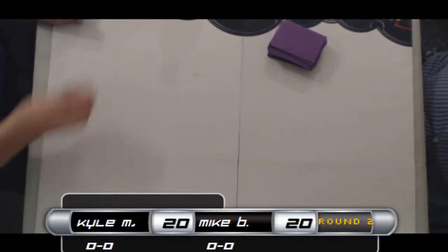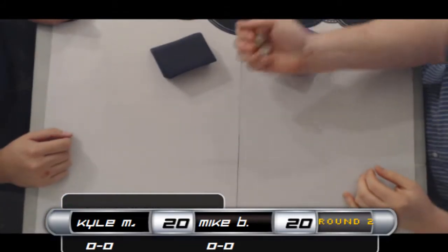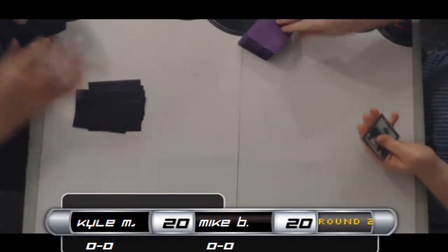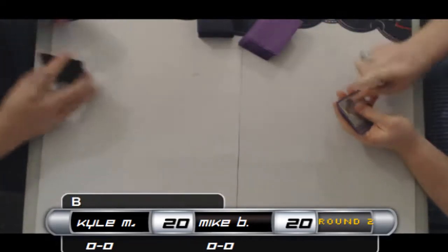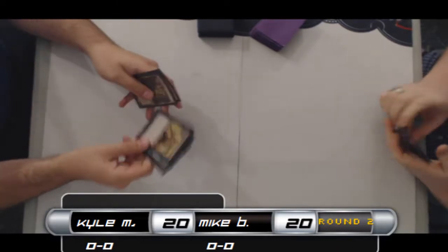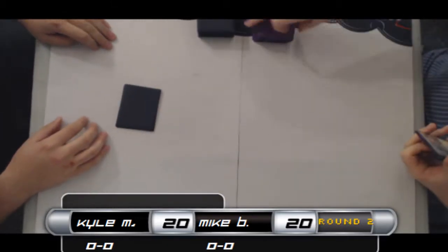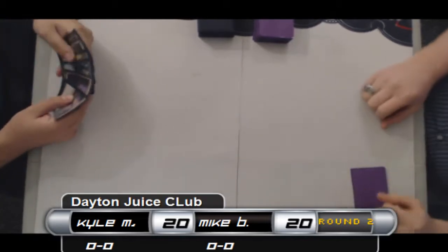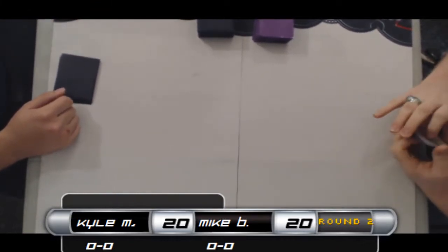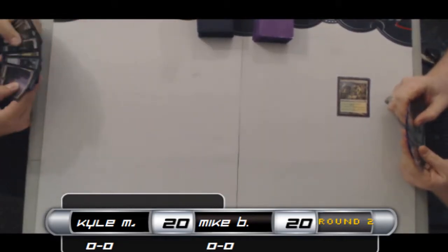His opponent Mike Barlow is playing some sort of Selesnya midrange — or aggro, really. The Selesnya decks are pretty aggro-y but can be a little mid-rangey. It's adorable they call it midrange even though it's just three-power creatures for two and four-mana creatures for three. Barlow is definitely playing that list. Kyle shows off his hand for the camera — there's some juice in that hand. Thoughtseize hits a removal spell and control elements — as good as he's gonna feel.